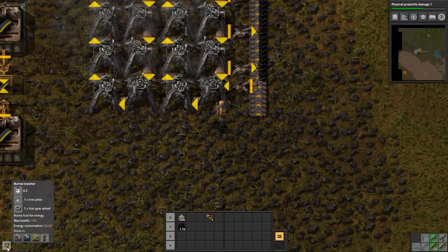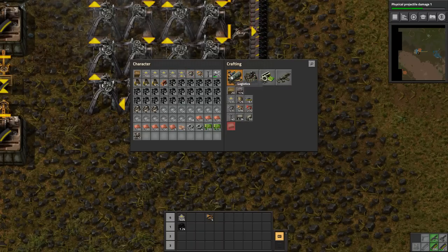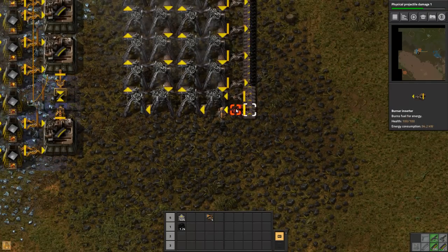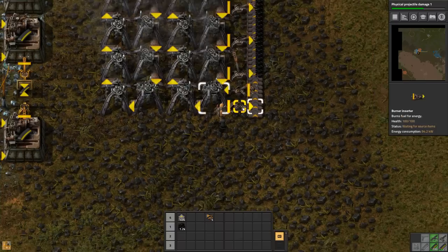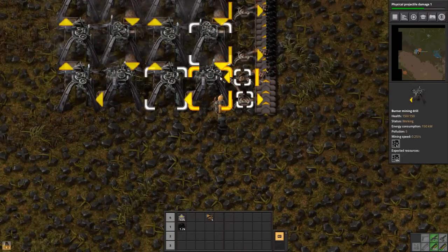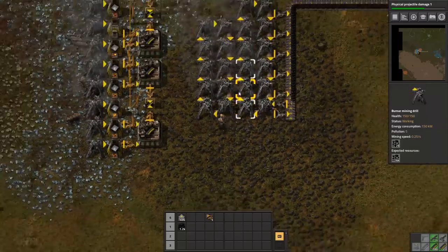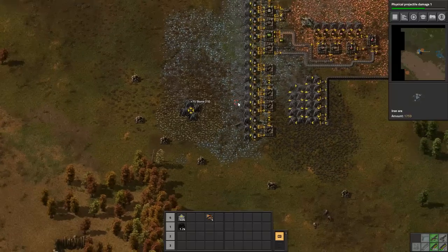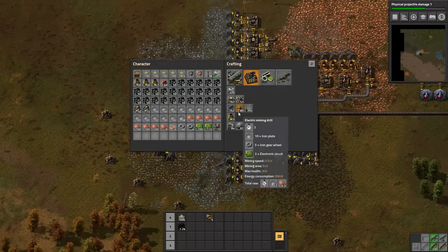Oh really, I'm handcrafting a heap of them. Done. So output the coal, and then if you run out — if there's room to shove coal in there — put coal in. There we go, problem solved.